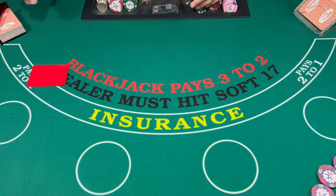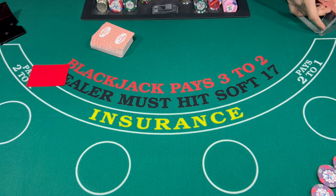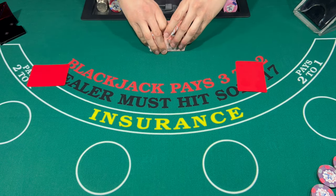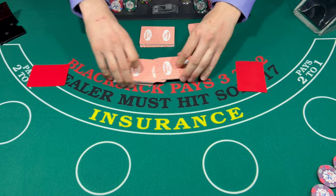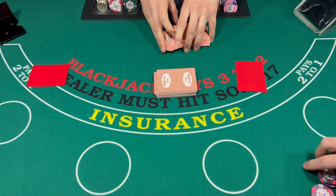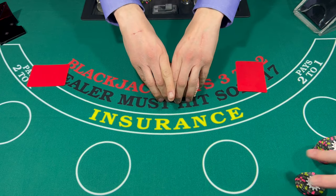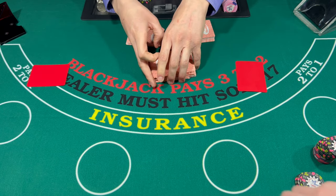While the dealer's preparing the next shoe, I'm going to tally up what I have here. We're at $750 profit so far. So it's going to be $4,000 — that's my buy-in — and this is my profit. Not bad. We're going to get started at $50.